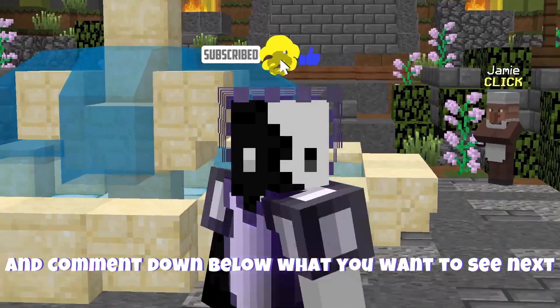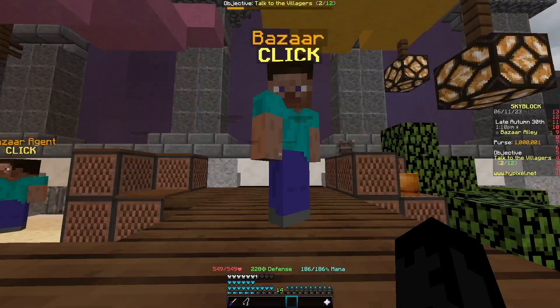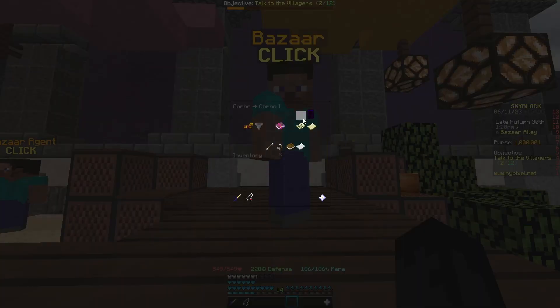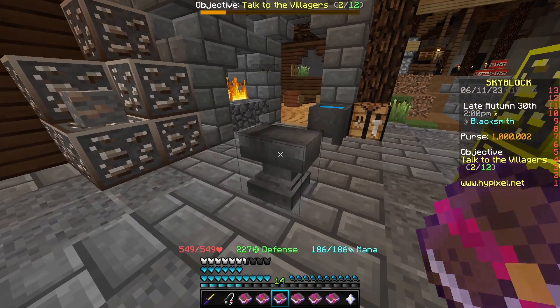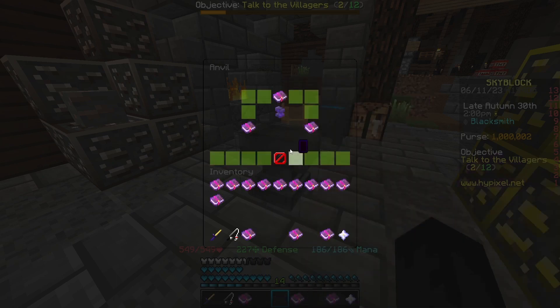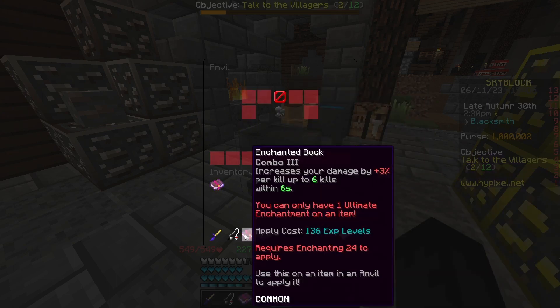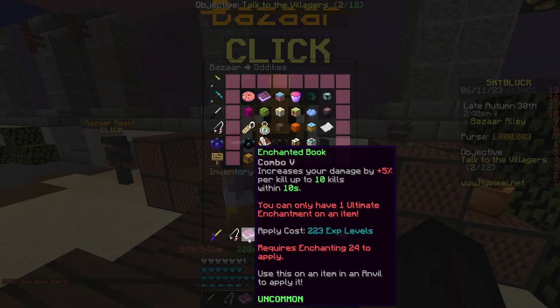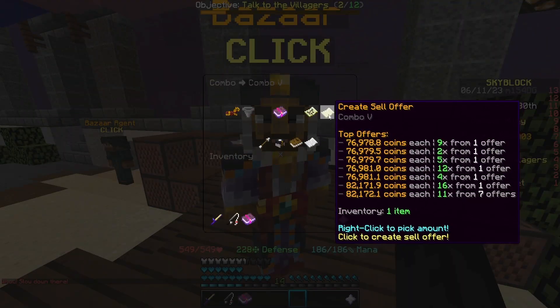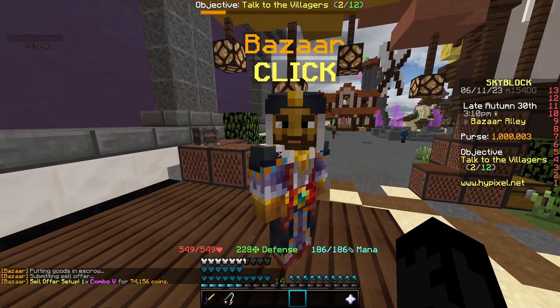First, go to the Bazaar and search up Combo books. Go to Combo One and create a buy order for 16 Combo books for around 250 coins. Once you get your 16 enchanted books, bring them to the anvil and combine them to make the Combo Five book. After spending around 250 coins, bring it back to the Bazaar and create a sell offer for around 75,000 coins, which makes you around 74,000 coins profit.